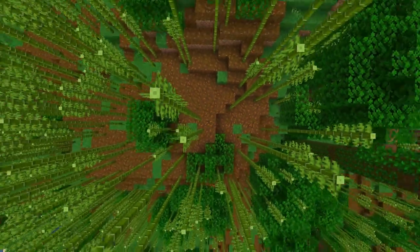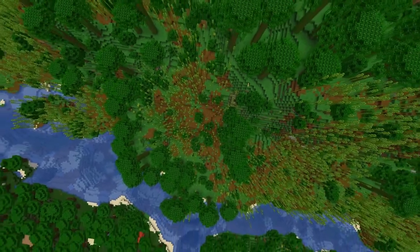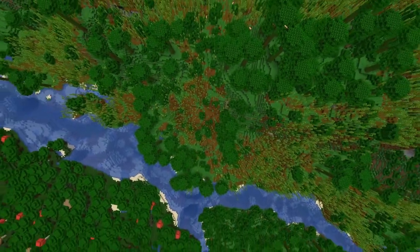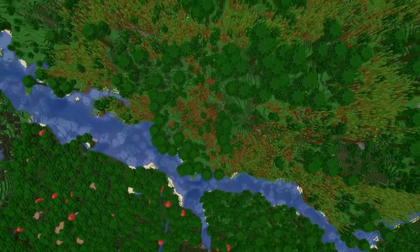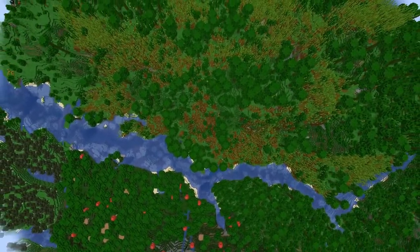Bamboo, jungle — nice. Cats — ocelots. River, dark oak forest. Dark oak forest is usually very dark on the floor, which means mob spawns. I'm not too great at PvE yet.